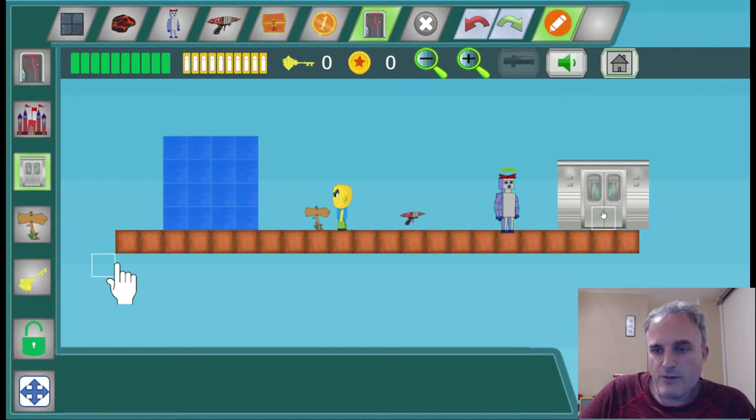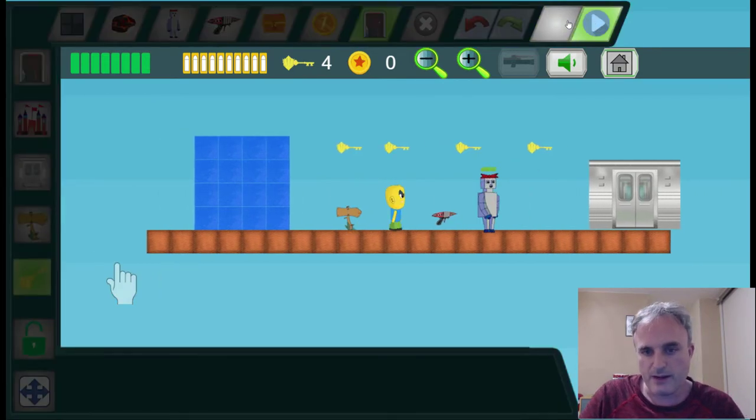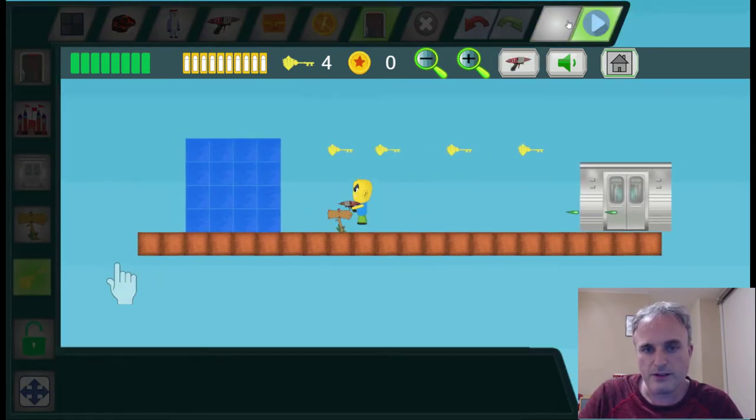To go with the doors you'll need some keys. You can make a level without keys, but most of the time you want to have some keys for the player to find. Those are down here, and I can put the keys in. Now when I go to play mode I can get the gun, shoot the robots, collect the keys, and the door will open.